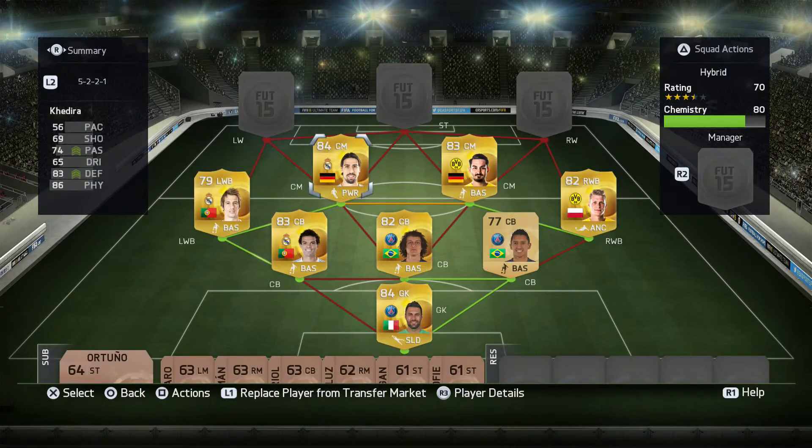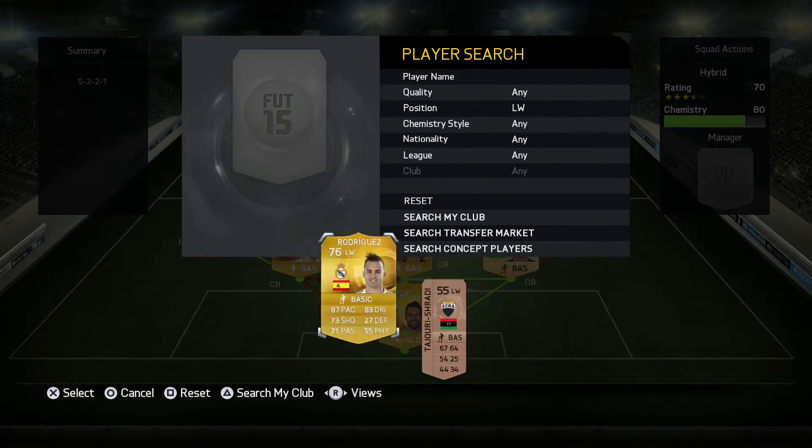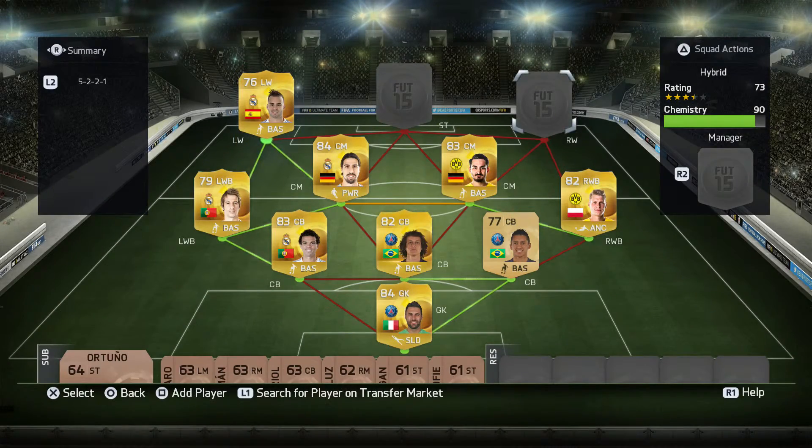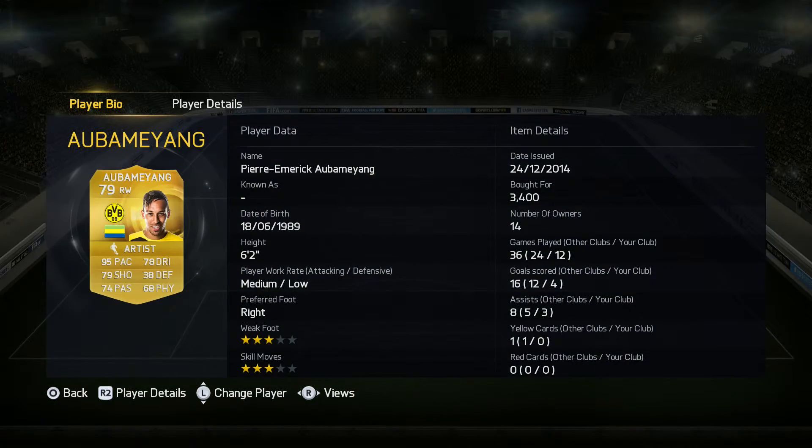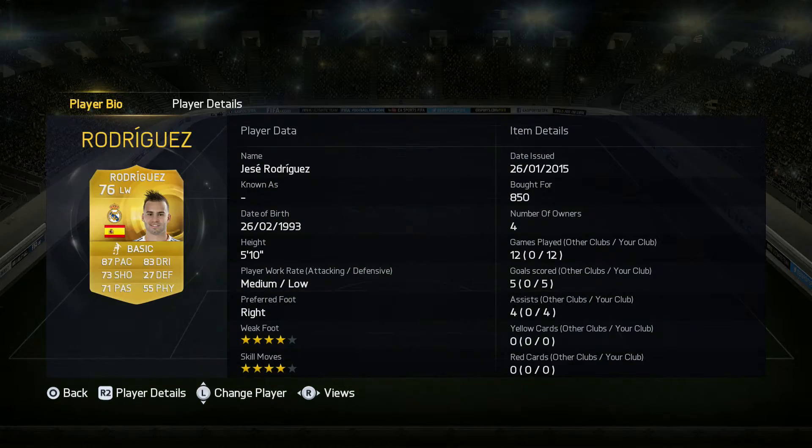On the left we have Jesse Rodriguez and on the right we have Ramyang. Ramyang is really fast with good shooting, though he only has three-star skill moves which I'm not a fan of — I prefer four-star. He's six foot two and very fast, pretty good player. Jesse Rodriguez is good at shooting too, gets a lot of assists, has four-star skill moves and four-star weak foot.